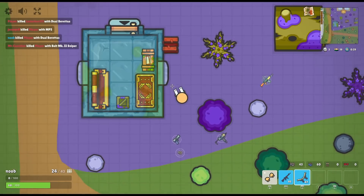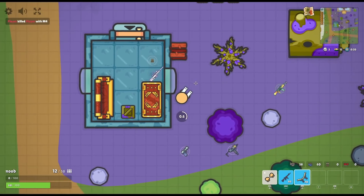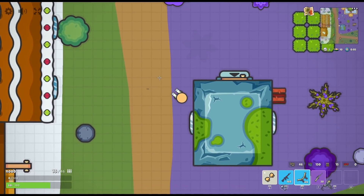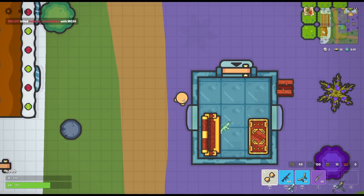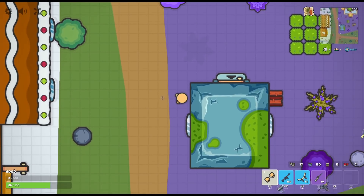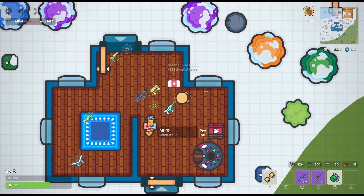When approaching a building, try not to approach it straight on - come from the sides. If you're playing a very sweaty scrim, you can even shoot into the window before entering and then peek like that. Don't go in the middle because you can get one-pumped and it's over. In a final circle, you want to move around a lot because it helps you dodge and strafe bullets.